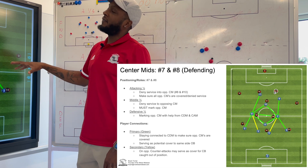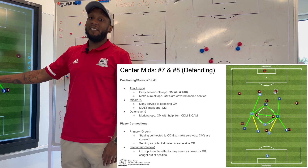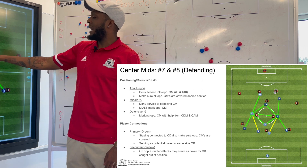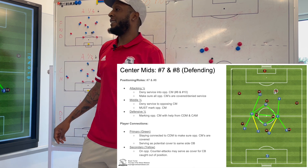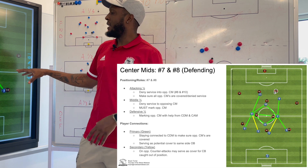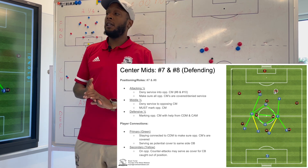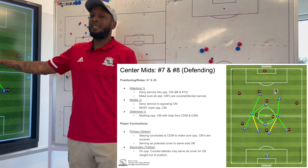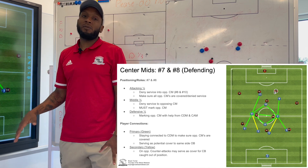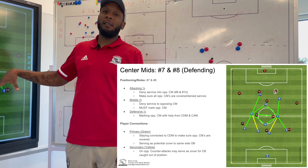On the defending phase of the game, in the attacking third, we're looking to deny service into the two other center mids, which will hopefully leave our six open to help our full backs with the nine. Our two eights deny the opposition eight and ten the ball, while the ten helps deny the opposition CDM. In the middle third, we're denying service to the opposition center mid. It's crucial that these four center mids make sure the other three center mids are always marked off, with communication determining who is the open center mid — whether that's the ten, the six, or either eight.